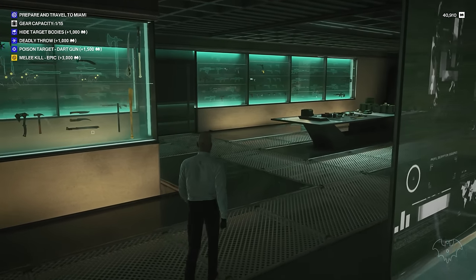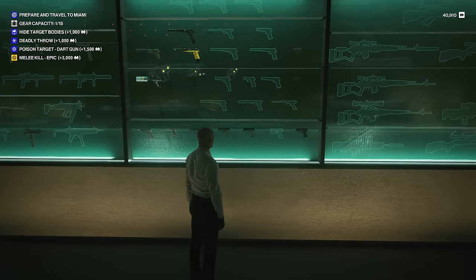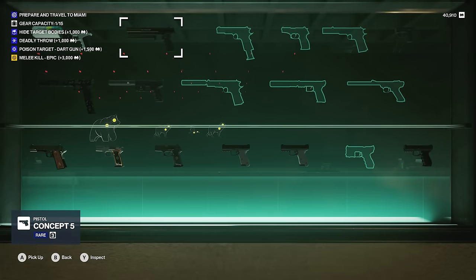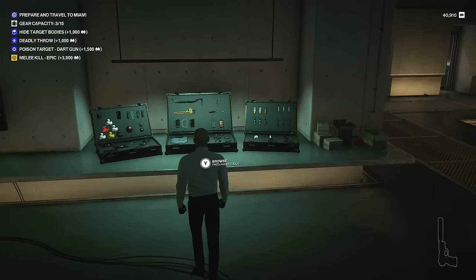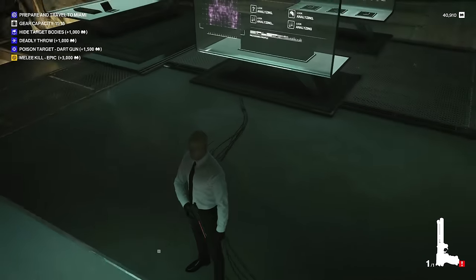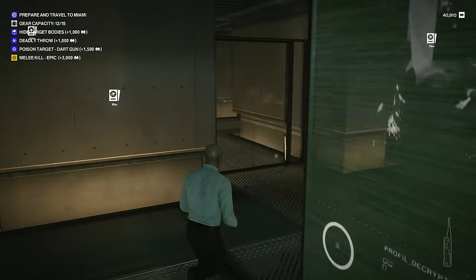Moving on to the weaponry portion, I already have the shuriken which is what we're going to use for the deadly throw. We have to hide target bodies, poison a target with a dart gun - that could be the easiest thing ever - and immediately kill. We can knock out two with one there which is not bad. That's the silver baller they gave me, it's a nice gun but it's not feasible for this type of stuff. We're going to get the last gun we unlocked. We already have the shuriken, poison dart gun, hide target bodies - that's pretty much all we need. Let's make sure we grab the lock pick just in case. I think we're good to go, not gonna snipe anyone today - up close and personal.